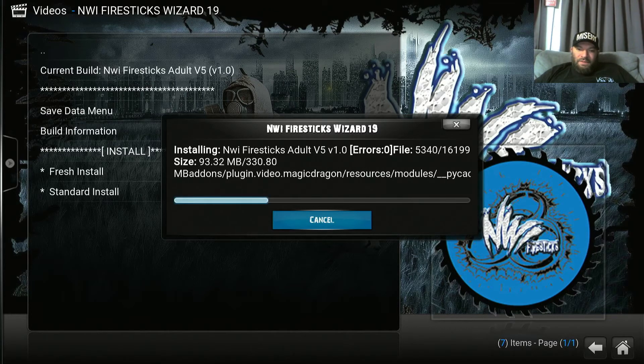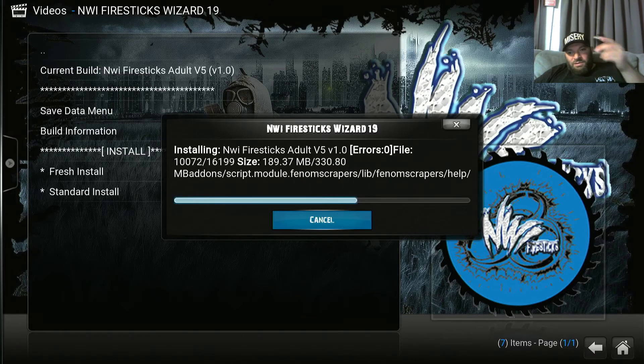Once it's done downloading it'll start extracting or installing. We should run into zero errors. Pretty much does everything else for you except for installing NWI and choosing Adult or No Adult — the rest is just sitting here. I haven't had to move a finger besides my controller.